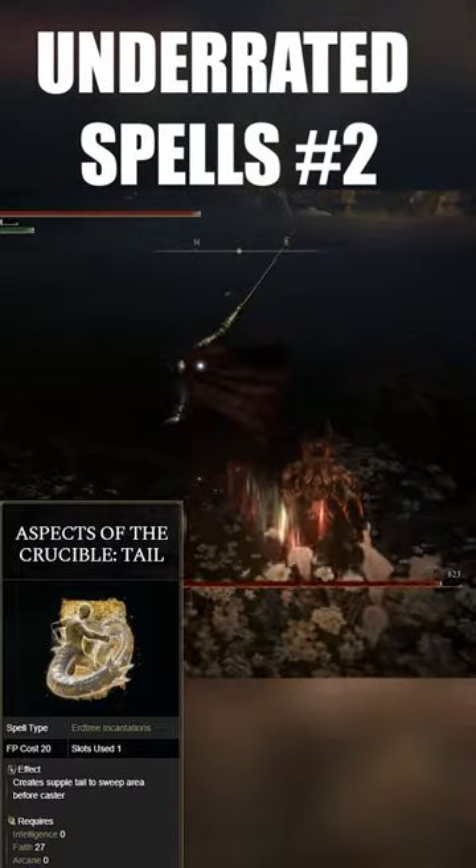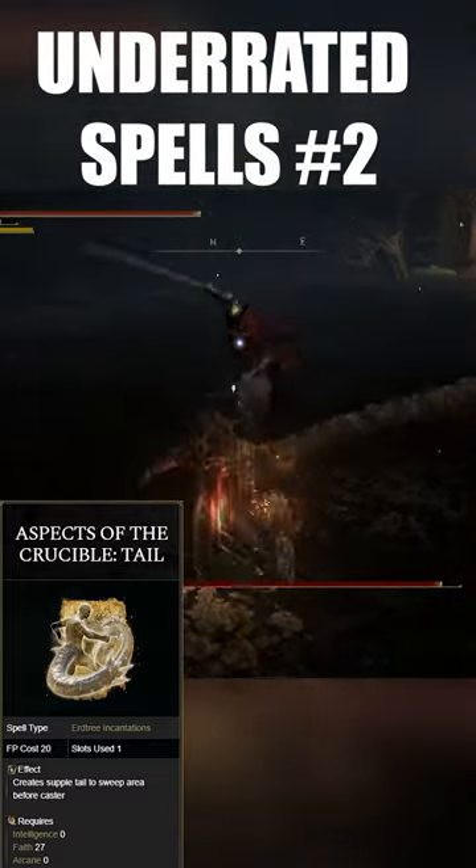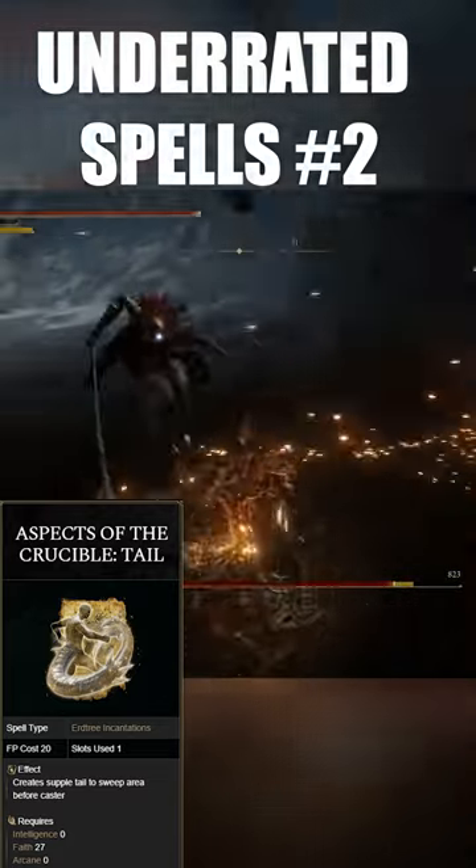Enemies are just getting posture broken extremely quickly with this thing, and when fully charged, enemies get sent flying as well. The fact that it can do a double swipe when fully charged is both a blessing and a curse.